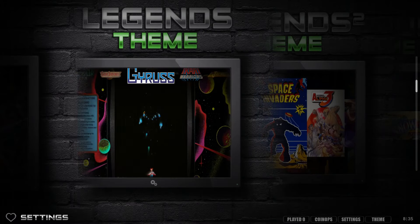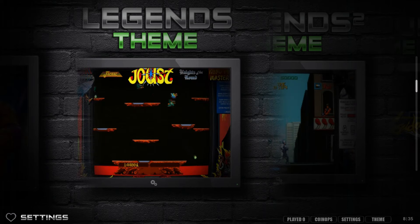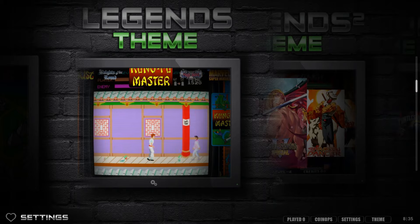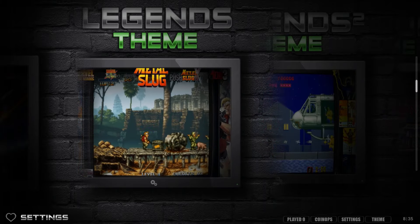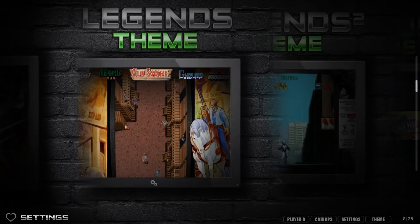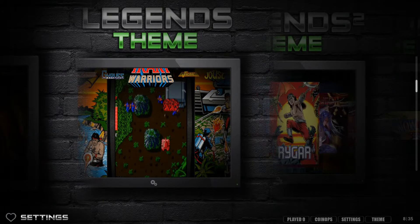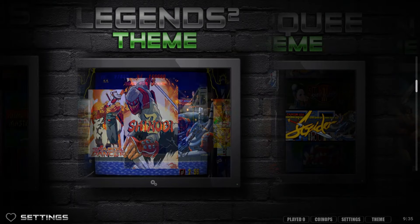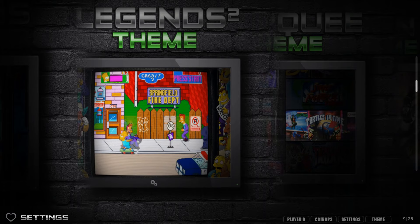The legends theme gives you a full-screen image showing exactly what the game will look like when you load it up. You'll have bezels on the right and left, scan lines, and a horizontal menu at the top that fades away when you stay on a game.